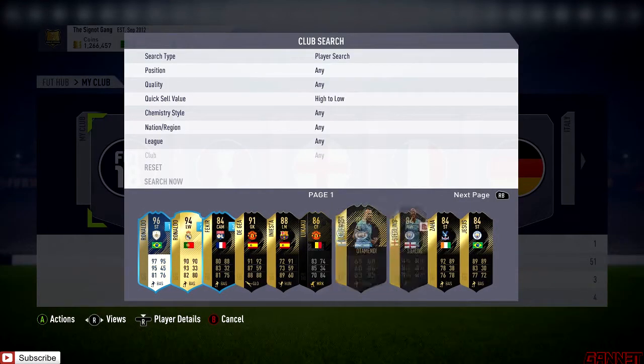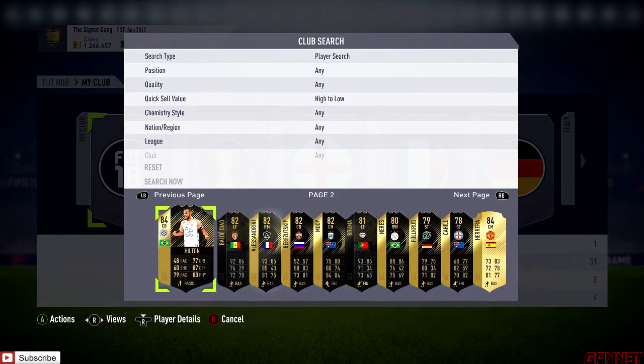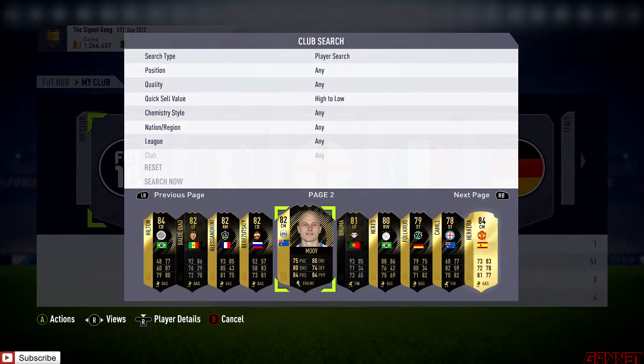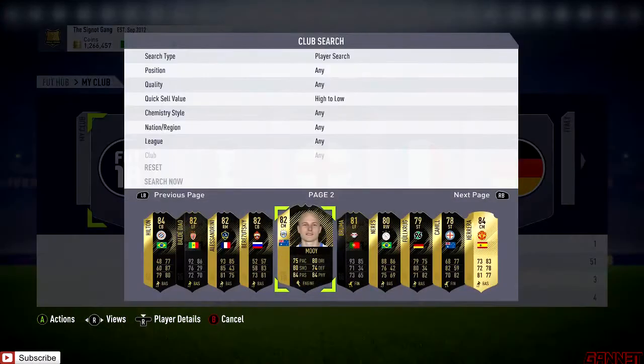We'll ignore the Sterling and Jesus, they're not particularly aimed at this video. I think Aaron Mooy could be a very good one to pick up - picked him up for 24,750. The more Premier League in-forms we get that are lower rated, the more likely they're going to require an in-form card in the SBCs, so he's a good one to pick up.